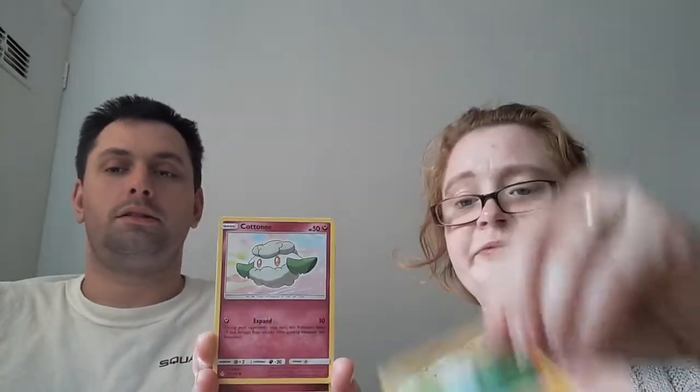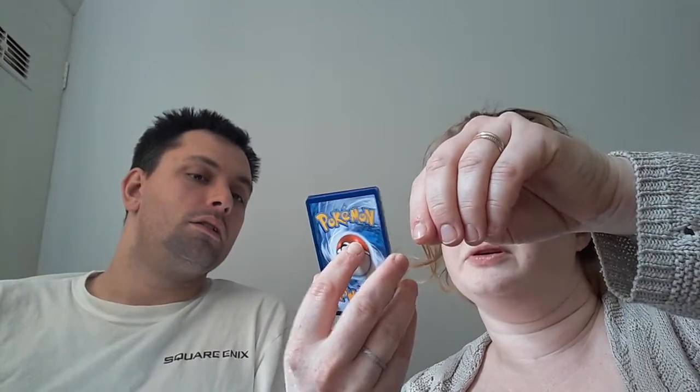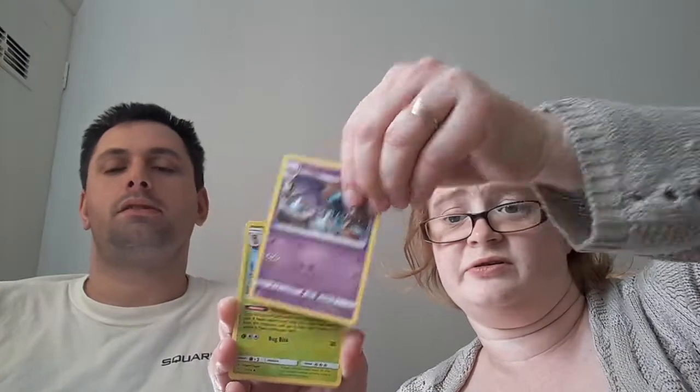I'm going to open Vikavolt and Melmetal. So many code cards — there are so many now. Proof that we're old. There's a code card. You've got Krabby, Tangela, Oddish, Wooper, Cottonee, Fairy Energy, Ultra Flora Forest, Cottonee, Goldeen, Goldeen, Metapod. Reverse Holo Spritzee — which is just a regular — and then a regular Crab, Kingler. So not a Holo Kingler.